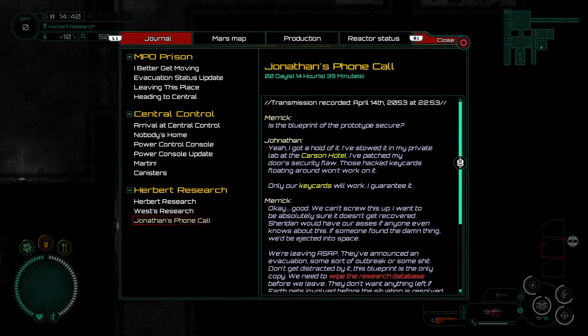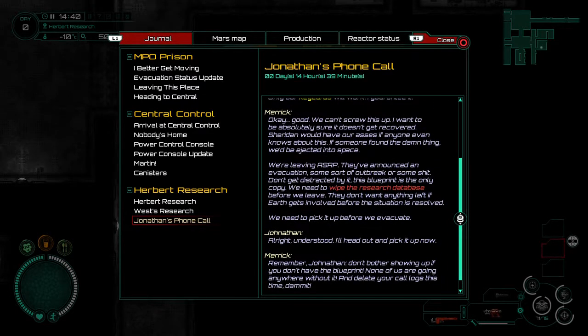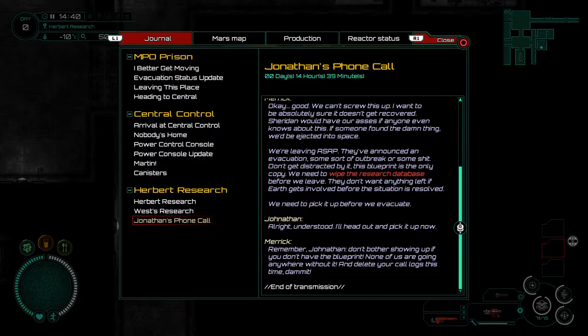Transmission recorded April 14th, 2053 at 2253. Merrick: is the blueprint for the prototype secure? Jonathan: Yeah, I got a hold of it — I stowed it in my private lab at Carson Hotel. I patched my door's security flaw. Those hacked key cards won't work on it. Only our key cards will work. Merrick: We can't screw this up. I want to be absolutely sure it doesn't get recovered. If someone found the thing, we'd be ejected into space. We're leaving ASAP — they've announced an evacuation, some sort of outbreak. Don't get distracted by it. This blueprint is the only copy. We need to wipe the research database before we leave. We need to pick it up before we evacuate. Jonathan: Alright, understood — I'll head out and pick it up now. Merrick: Don't bother showing up if you don't have the blueprint. None of us are going anywhere without it. And delete your call logs this time.